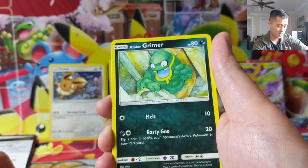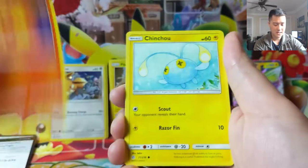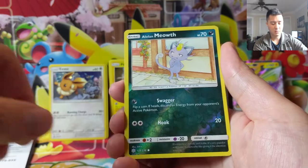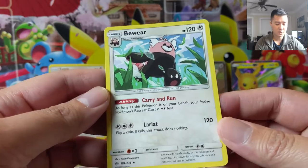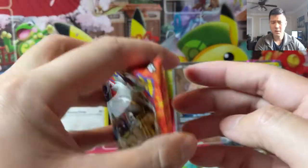Rapidash — while that feeling's not a bad hit, nothing too crazy so far. Our only big hit was from a Steam Siege pack. Slugma, Chinchou, and then Alolan Meowth. And just a Bewear — 'as long as this Pokémon is on your bench, your active Pokémon's retreat cost is two Colorless less.' That is a pretty cool ability, actually.